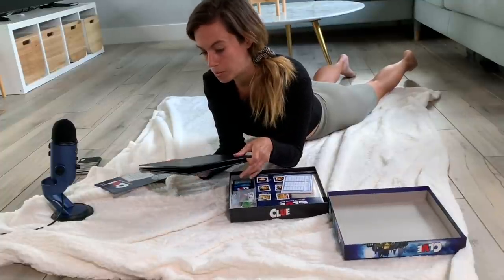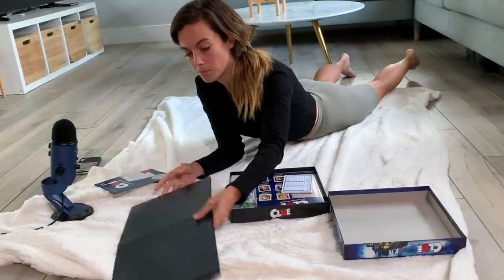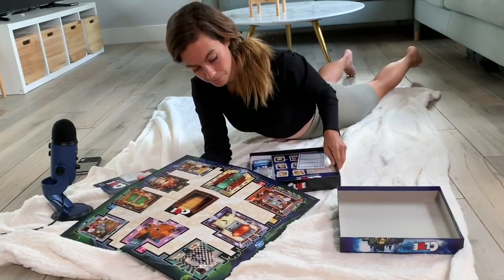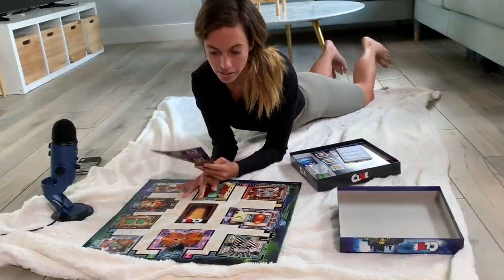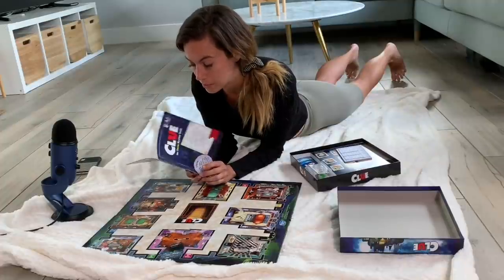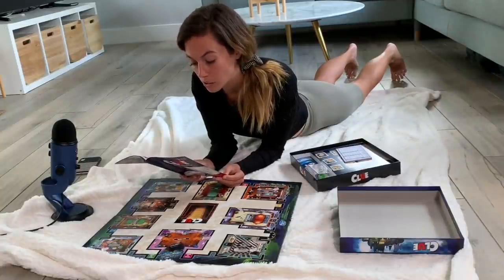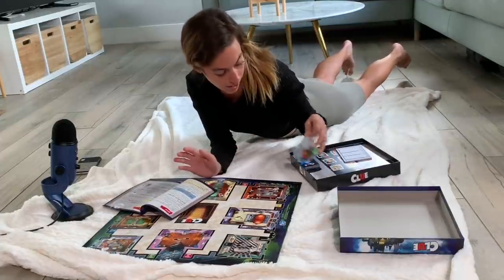I'm gonna open this. Okay, so now we have this set up. It's Clue, the classic mystery game. So, set up: place all six tokens on their namespaces around the game board. All tokens must be on the game board, even if there aren't six players. Choose your character. Let's have it do that.